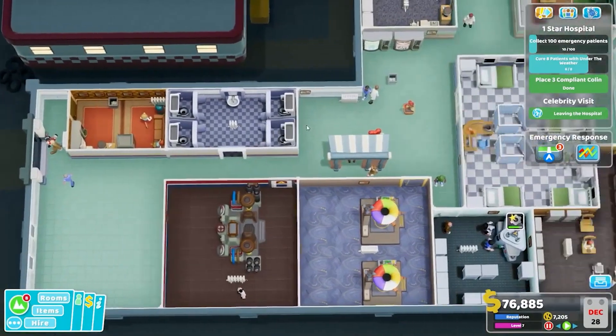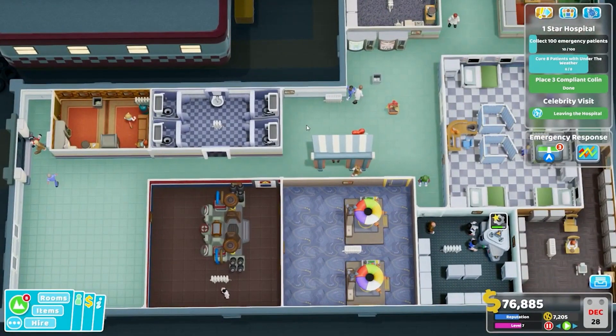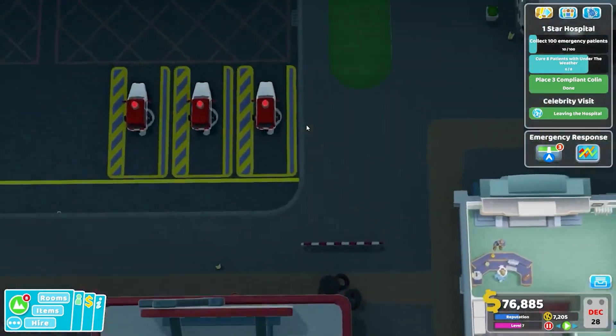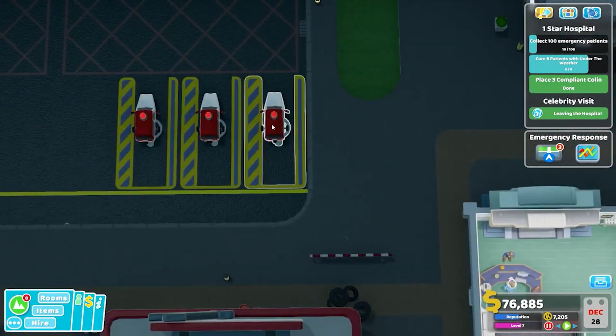Hello YouTube! I am Pinnstar and this is Two Point Hospital Strategy and Tactics. Today we're going to take a look at what exactly is the difference when you upgrade your ambulances. Once you've researched an ambulance you can research their upgrades, same as you can with clinics, and they can go to rank two and rank three. We're going to do a little experiment to see what they do.